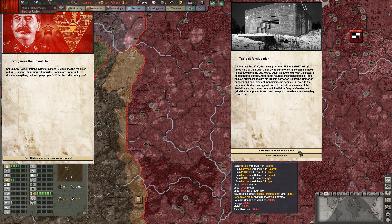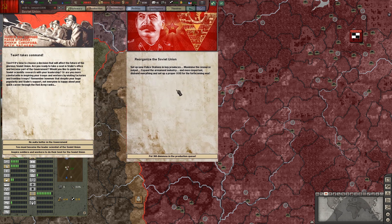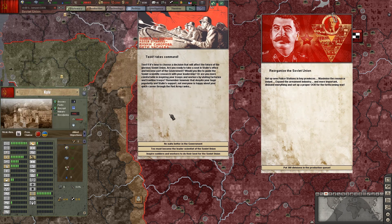And I will suffer for one year maluses in resource production as well as in manpower. Reorganize the Soviet Union — I will activate this later. And now, Teo 41 takes command.